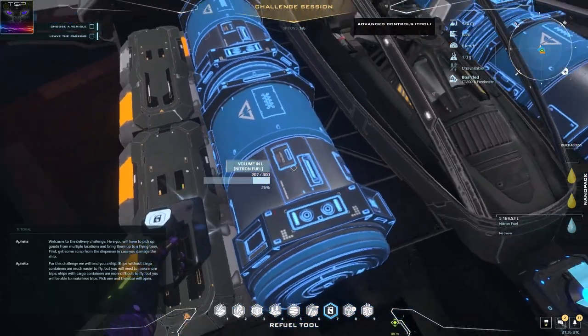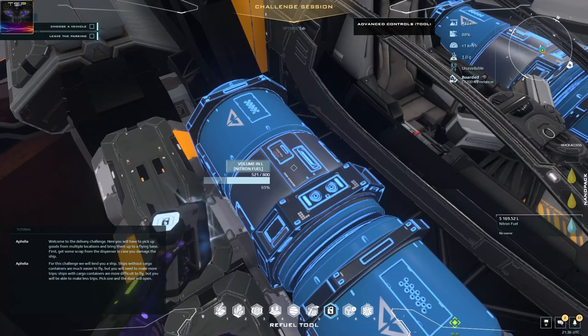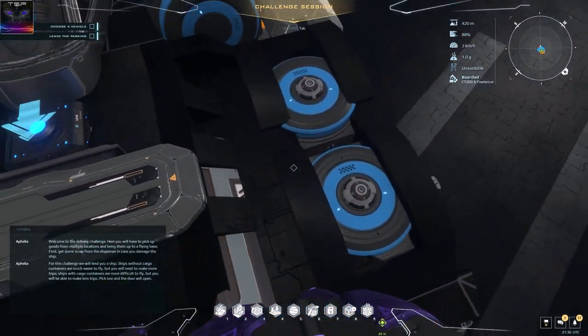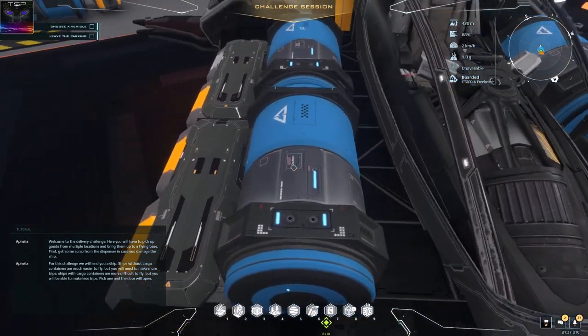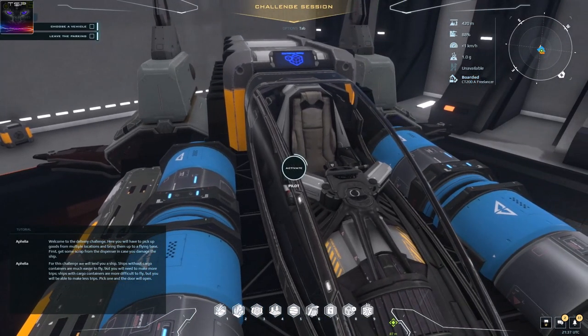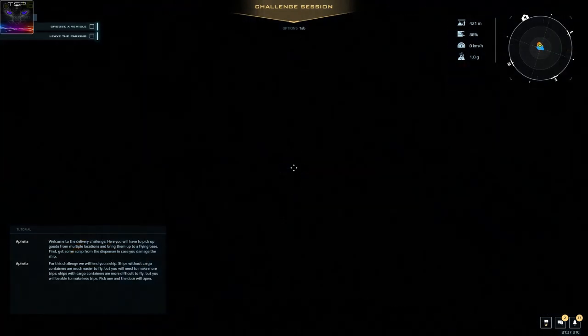In this tank you leave 200 liters and in this one you leave about 300. You can take more, but your inventory is gonna be full anyway. These front tanks are just for forward and sideways thrusters — you don't need them at all. I believe these two are for hovers and then these two are for the main thrusters. That's my method.